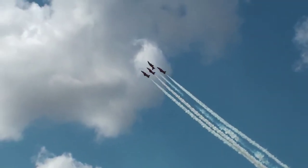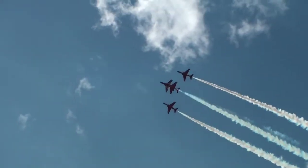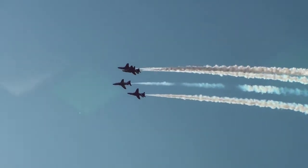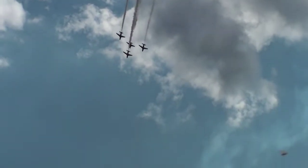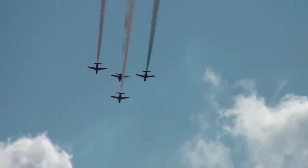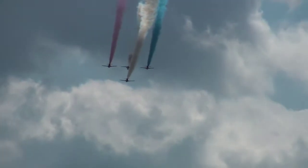This is Red Six, upside down, with Seven, Eight and Nine the right way up, flying a minus two and a half G barrel roll. So you can see Six is upside down in relation to the other aircraft — it's a very difficult manoeuvre to fly, and Red Six's eyeballs will be popping out of his head.